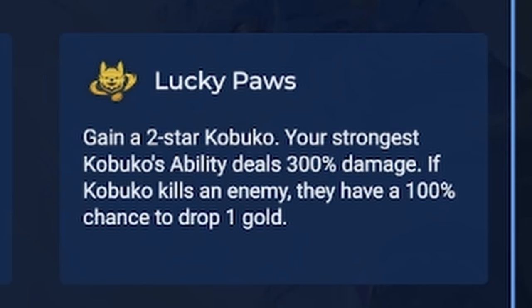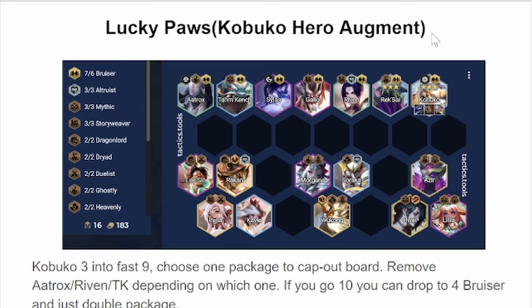Kabuko's hero augment is Lucky Paws. You get a free 2-star Kabuko, and his ability does a lot more damage. If Kabuko kills a unit, he'll drop 1 gold. Lucky Paws is probably one of the more misunderstood augments.